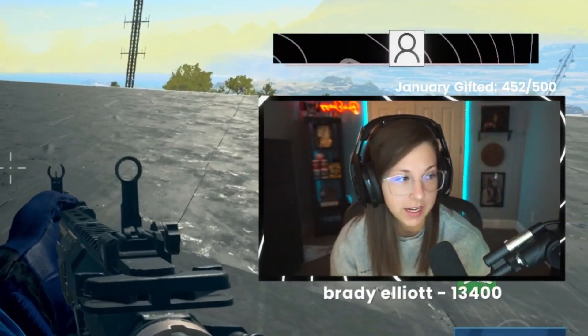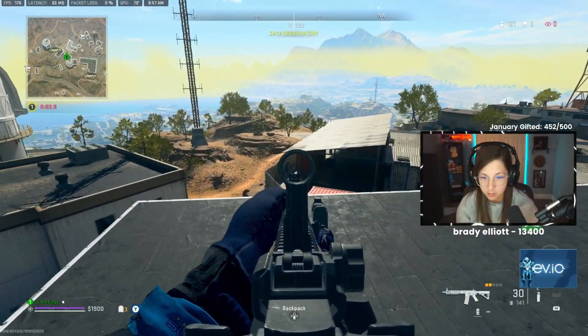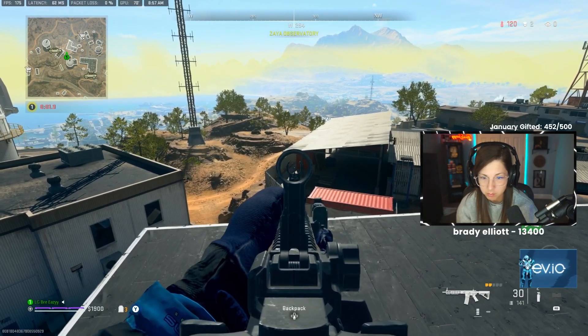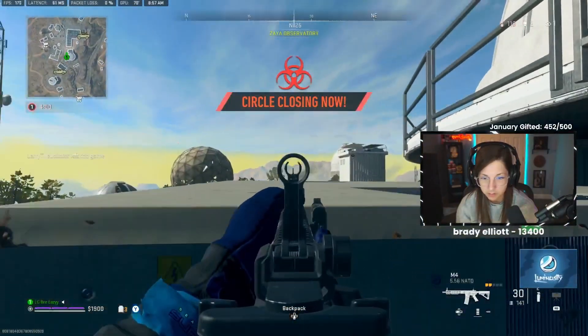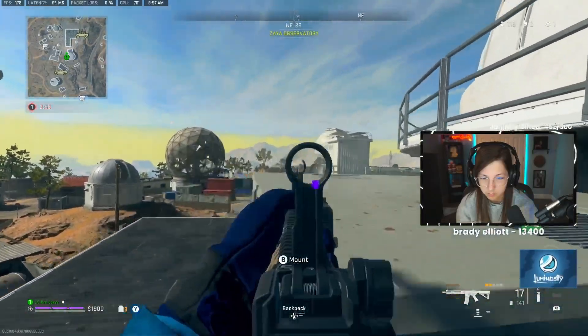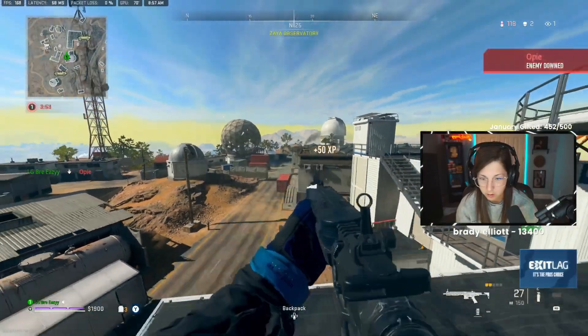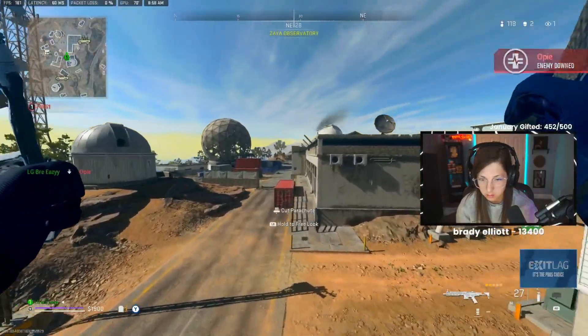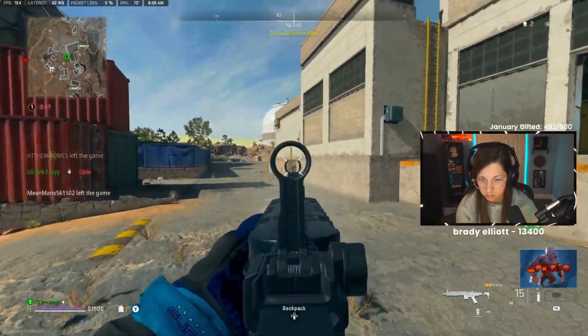You guys are probably wondering how I saw that guy to the left — I heard him clonking around. Oh, there's a guy on the roof. Intel has located multiple strongholds.